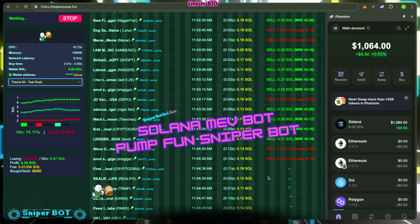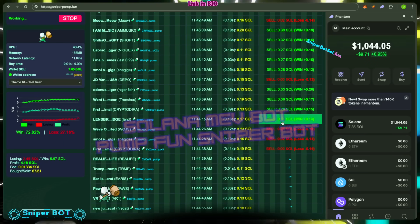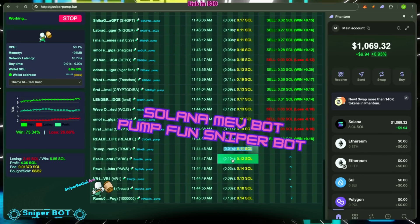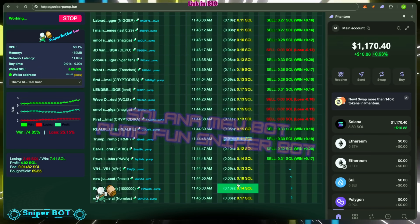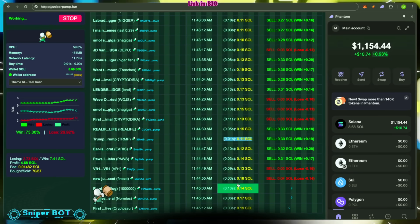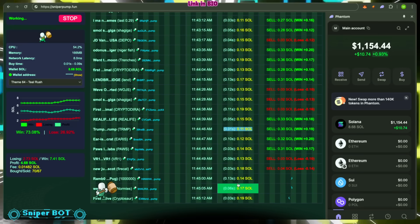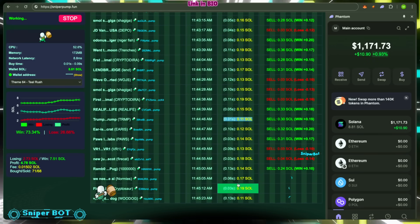Dive into Solana's meme coin chaos with this in-depth guide to the pump.fun sniper bot — a Solana MEV bot that empowers you to auto-snipe new tokens on pump.fun with laser-sharp precision. From quick wallet setup to seamless trades, this video breaks down the ultimate pump.fun strategy. Razor-fast sniping grabs meme coins at launch, trades smoothly with no effort, built for Solana's meme coin hub. Easy setup for newbies or pros, with real-time advantage that outpaces every token drop.